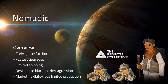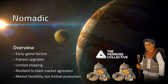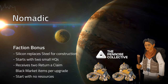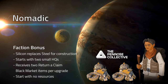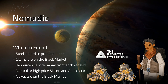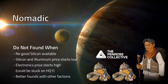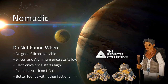Nomads are an early game faction. They have the fastest upgrades, limited shipping. Nomads are resilient to black market aggression, and they have market flexibility but limited production. Nomads upgrade using silicon, aluminum, and electronics. They consume water, food, and oxygen as life support, and they use fuel for shipping. As a bonus, silicon replaces steel for construction. Nomads start with two small HQs, they receive two return-a-claim black market items per upgrade, but they start with no resources. Found as Nomad when steel is hard to produce, there are claims on the black market, resources are very far away from each other, there's normal or high-priced silicon and aluminum, and there are nukes on the black market. Don't found as Nomad when there's no good silicon, silicon and aluminum price starts low, the electronics price starts high — as you could be stuck on HQ1 — or there are better founds with other factions.